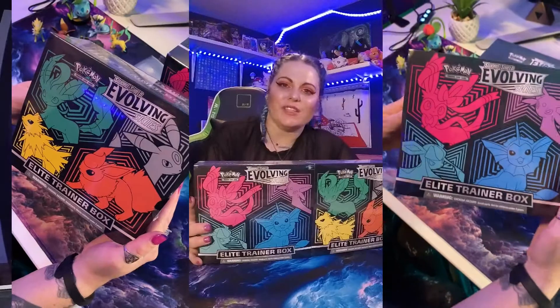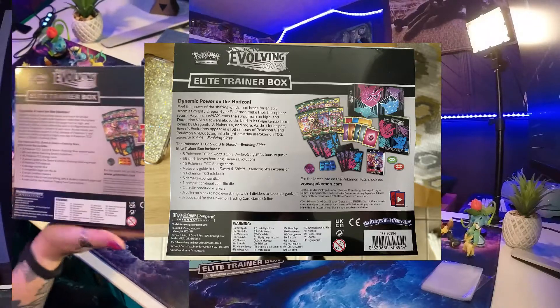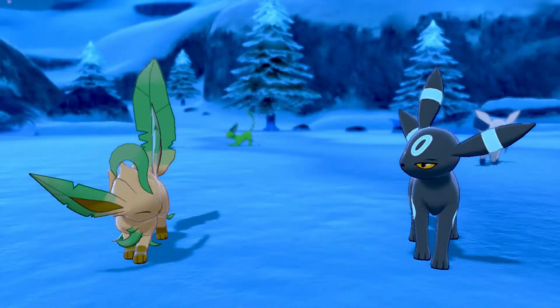Hey trainers, my name's Dev, and today we're going to be opening these ETBs — the Evolving Skies ETBs. They are an evolution center. I'm probably going to be opening this guy first, as we've got Umbreon and Leafeon, two of my all-time favorite evolutions. I've actually bred shinies of both of these Pokemon in Sword and Shield. So I'm very excited to open up these cards, and I know there is some alternative art that we can see in these sets. Super exciting if we could pull one of those. I hope you guys enjoy.